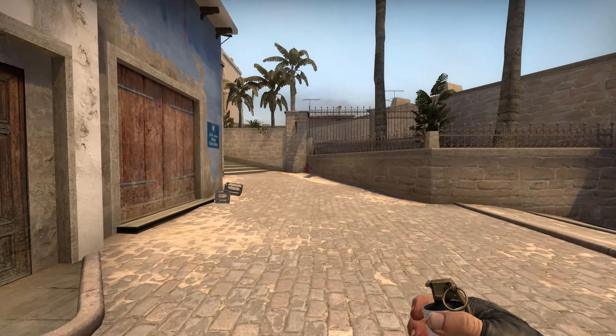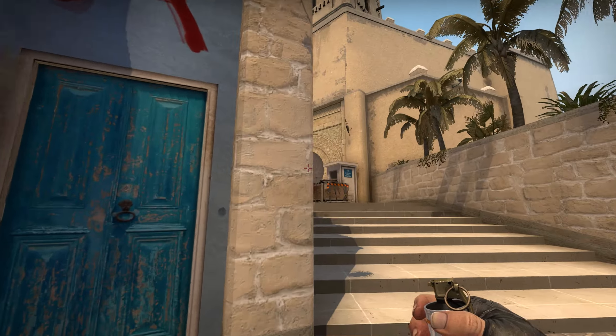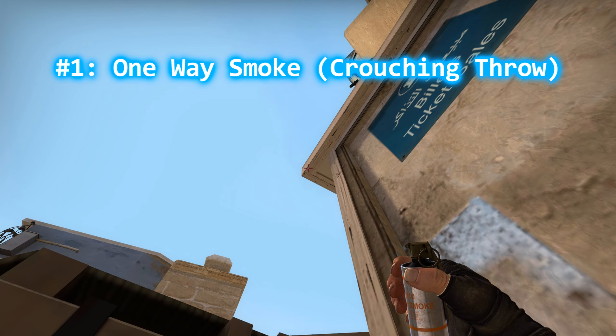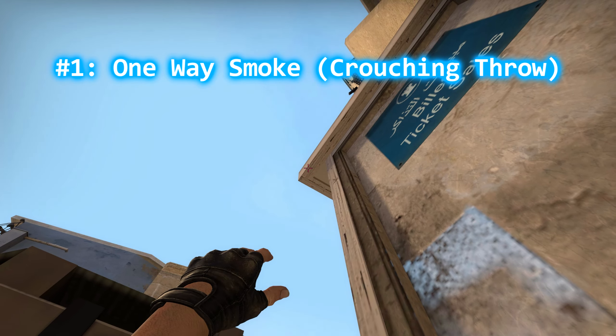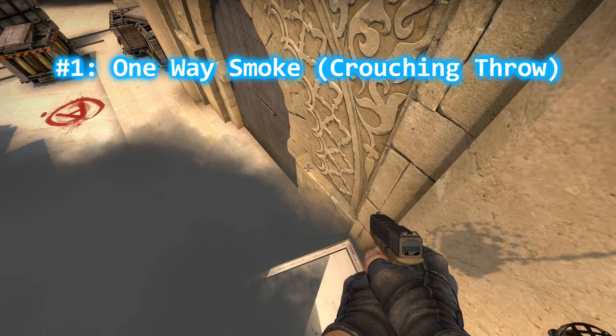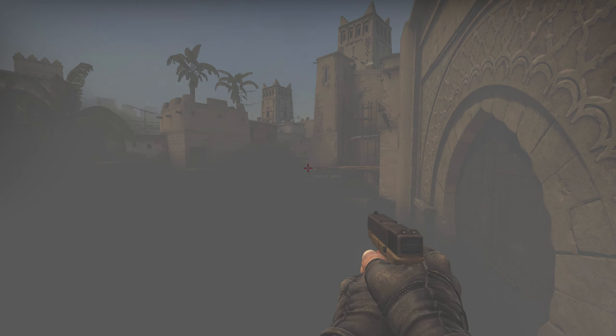If you don't know a way to throw a one-way smoke for the ticket booth, you can simply throw a smoke at the top left corner. If you throw a smoke while standing, your smoke will land on the ground and you will be able to observe ramp, a part of stairs and a part of the side from the lower box. While if you throw a smoke while crouching, your smoke will land on the box, allowing you to see enemies by being up on the booth itself.